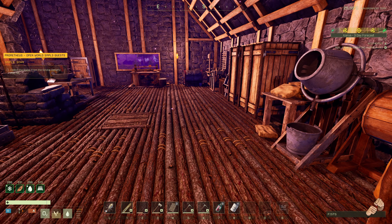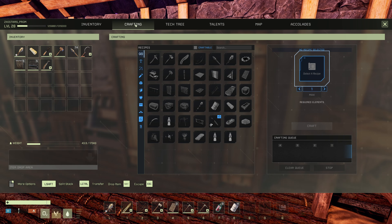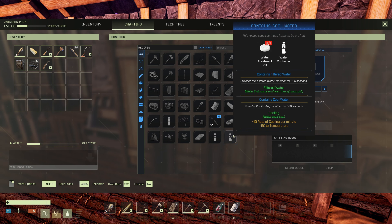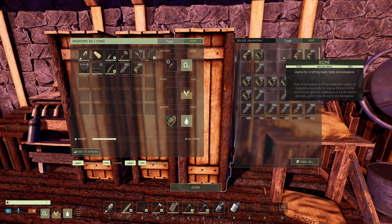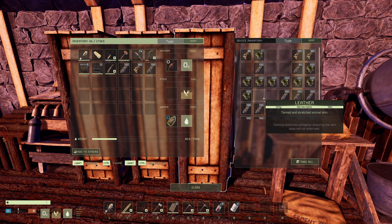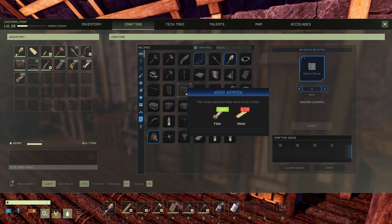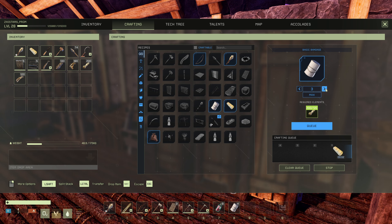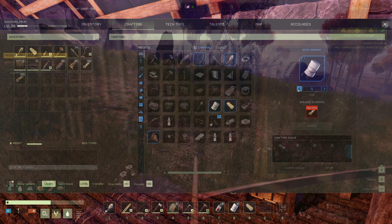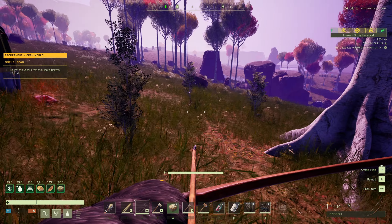We're a little low on bandages. These things take fiber, bone, and leather — just because I don't like running around without having at least two. We'll craft that one, then we'll craft this back up to ten. Man, look at that health and stamina. That shepherd's roll is really the bee's knees. That is some sweetness.